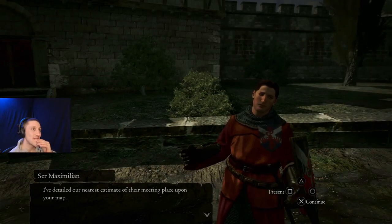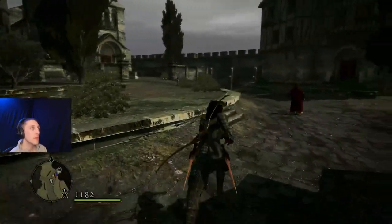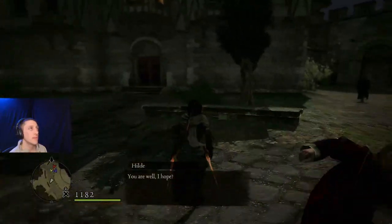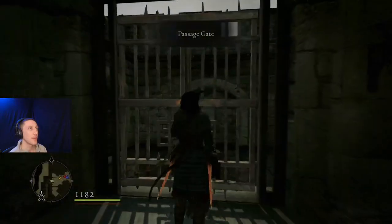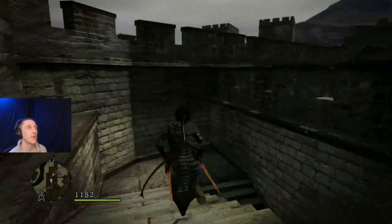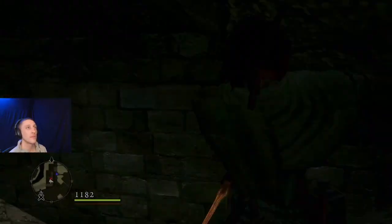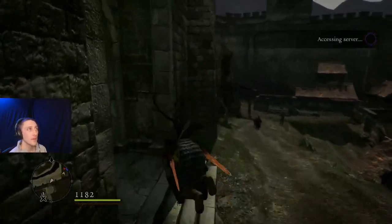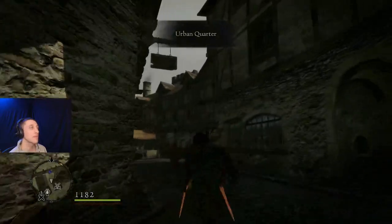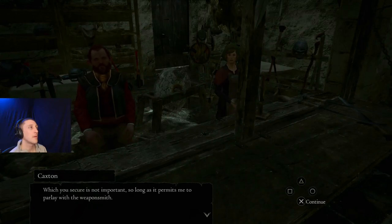An NPC tells us: 'I've detailed our nearest estimate of their meeting place upon your map. Above all, see that you are not discovered in your search.' I notice we're heavy — we can barely run. I like the new armor, though. Then another NPC mentions: 'The idols come in various forms. Which you secure is not important, so long as it permits me to parlay with the weaponsmith. I trust your skill is on measure with the task.'